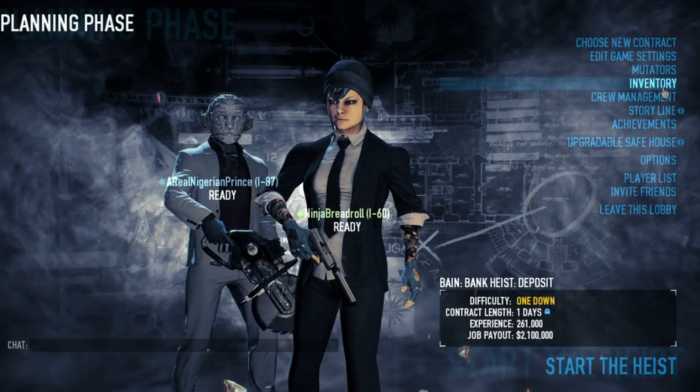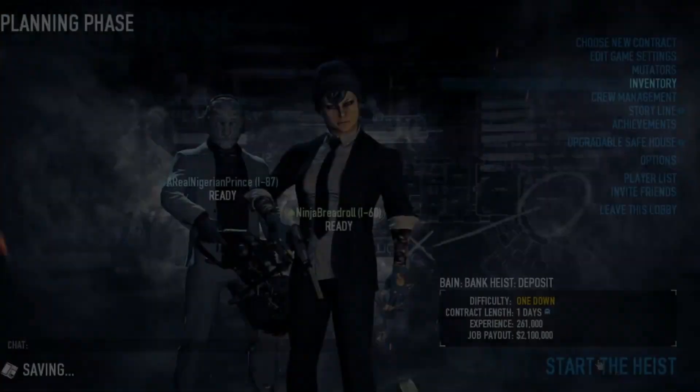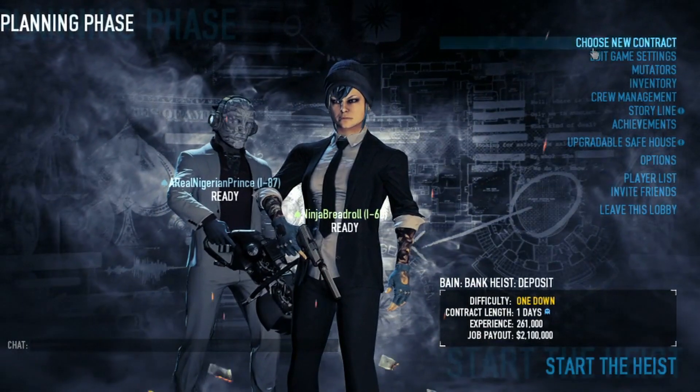Hello everyone, this is a quick guide on how to quickly make money in Payday 2. You'll need at least two people, and I recommend doing either Bank Heist Deposit or Bank Heist Gold as they pay the best.